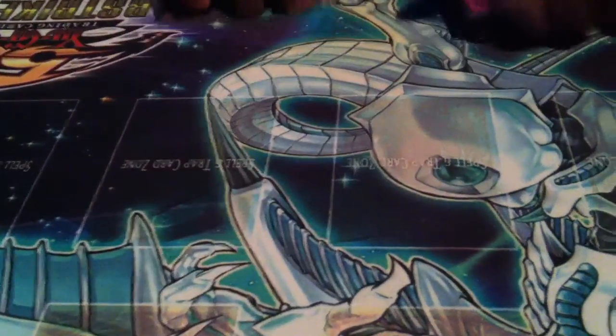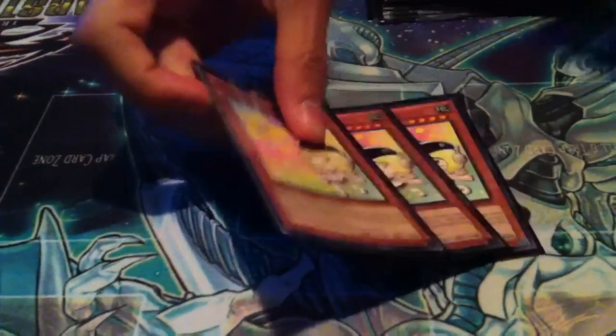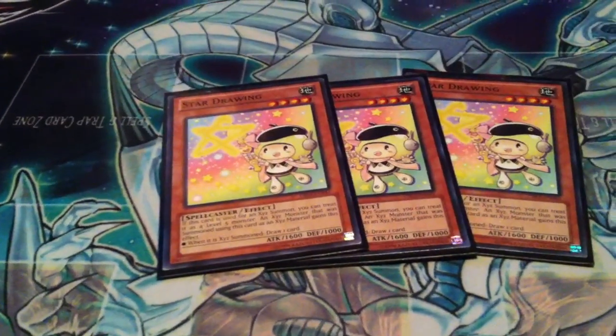This is the Utopia 2.0 deck, let's get on with it. Monsters: 3 Star Drawing, 3 Gigabyte, 2 Goblin Perth, 2 Tinglefish, 2 Lala, 2 Summoner Monk, 2 Trick Clowns, 1 Fire Hand and 1 Ice Hand. I just need 2 more of the right and left hand — I just need it, it's like 2 more of this.